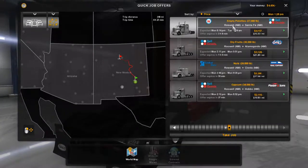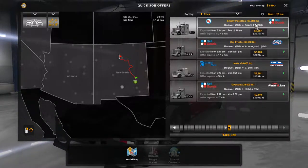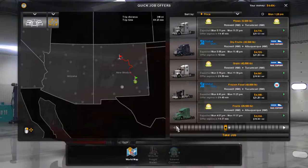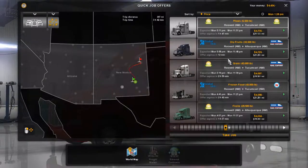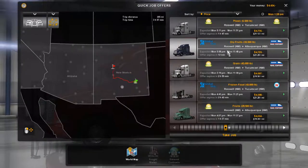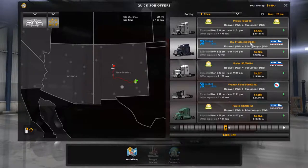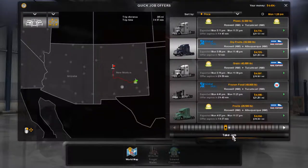So empty pallets - it's not the best paying job but we're gonna take 27,000 pounds... actually is there a better priced one? Albuquerque, Tucumcari - where's that? That could be a fun journey. We're gonna take 35,500 pounds of dry fruit up to Albuquerque from Roswell. Offer expires in 12 minutes, don't really care about that. We'll get $4,729 for that - let's take that job.